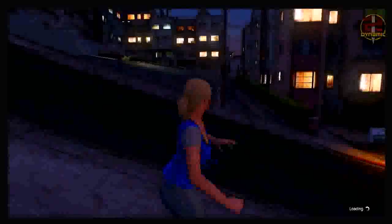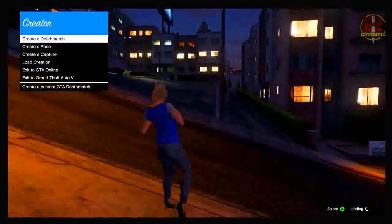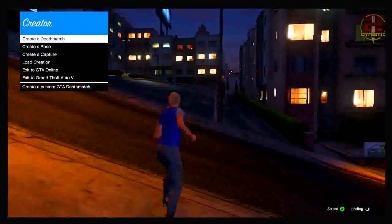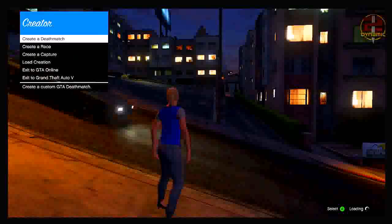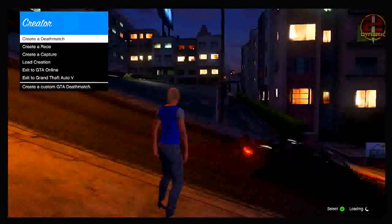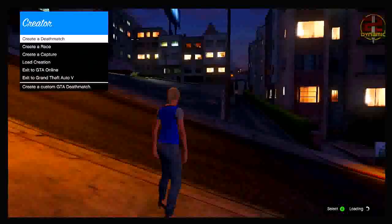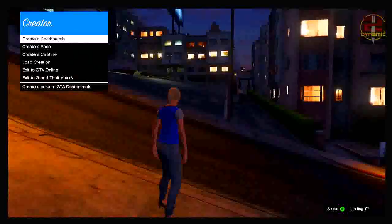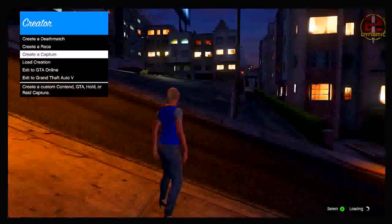That is how you know you've done all the steps correctly so far. Now at this point you do need to have your published capture available. Like I said at the start, you need to make a capture and publish it — it doesn't take too long. Simply go into the content creator, make a capture, fill out all the steps, and publish it. It shouldn't take longer than five minutes, and then you are good to go with the glitch.